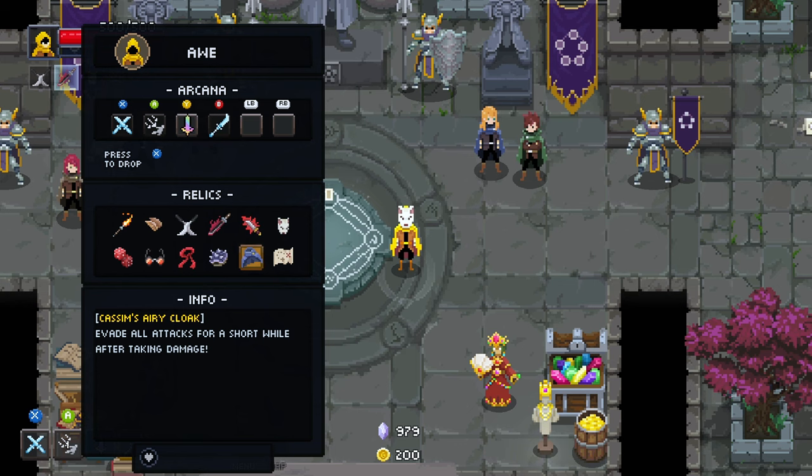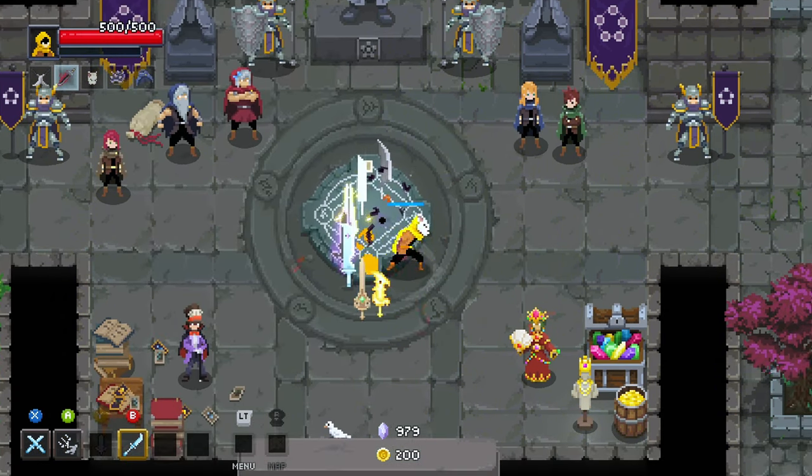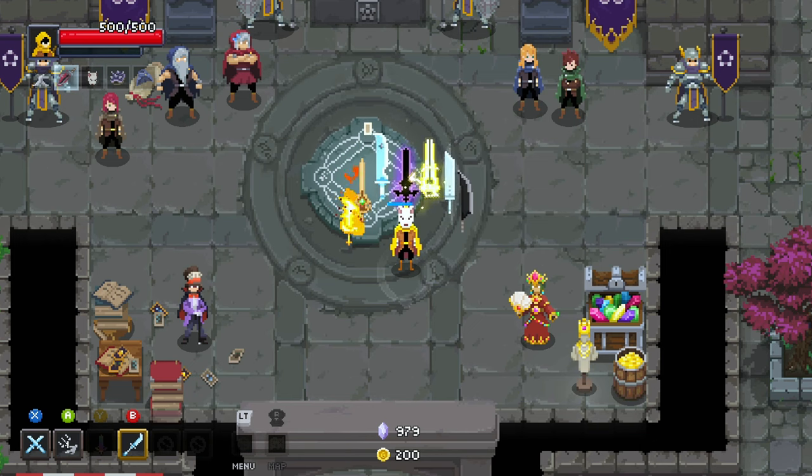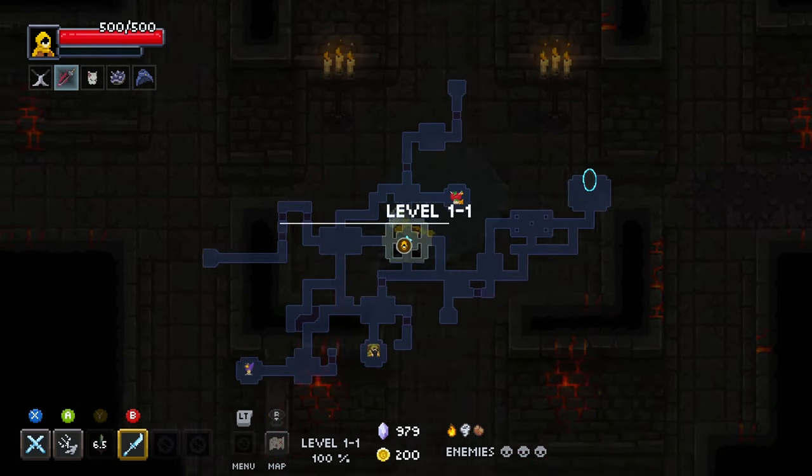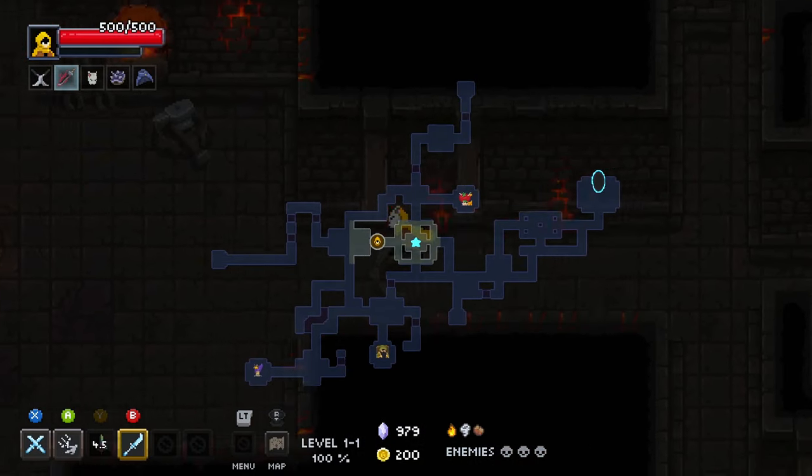We have the Kasmens Eric cloak which makes us evade all attacks after taking damage — kind of going into a rage mode. We have the turtle shell because of ninja turtles, a headband, vampire eyeglasses — I'm leaning towards Blade from Marvel — some dice, and obviously our favorite spell, the most amazing looking spell: the seven swords.